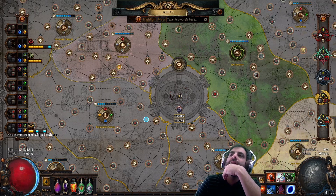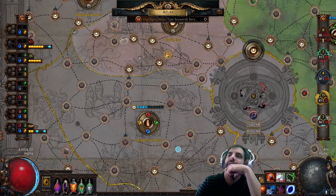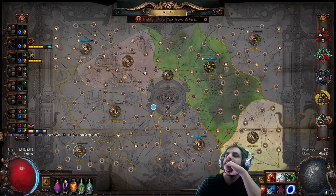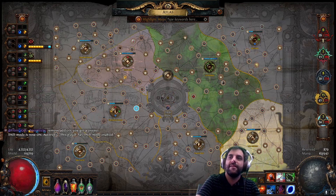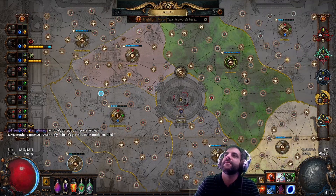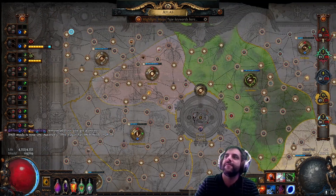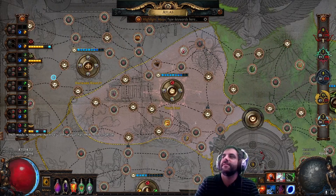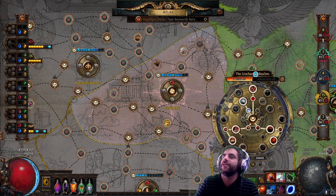Early league, I showed you guys a little bit about my strategies in Haewark Hamlet, Farming Tower, and Magic Finding. But with time, I have been working on three other sections. The first section would be the top-left Haewark Hamlet. In Haewark Hamlet, it has very good synergy with the middle. The middle is called the Uncharted Realms.